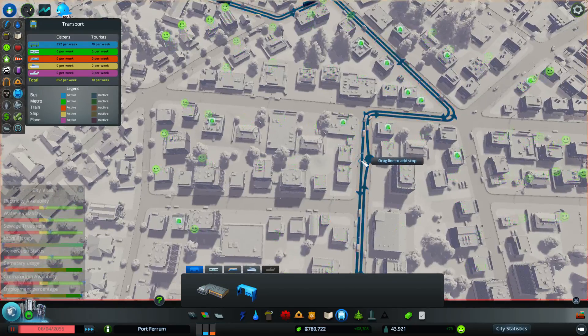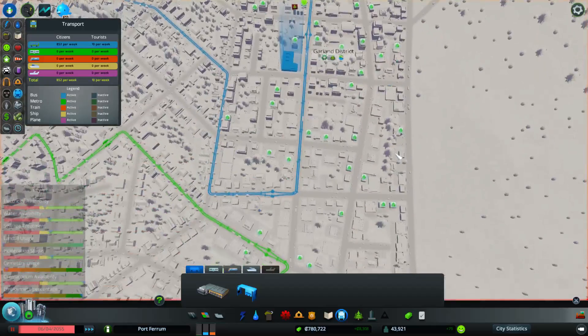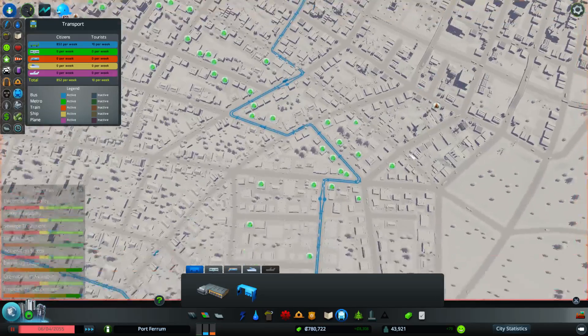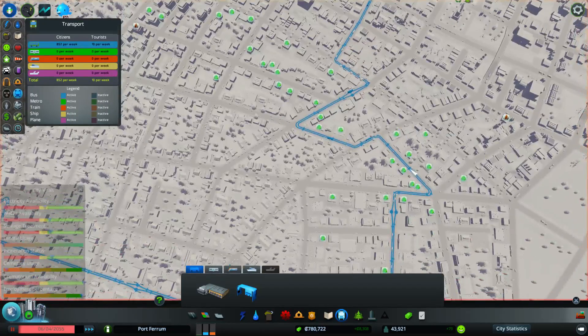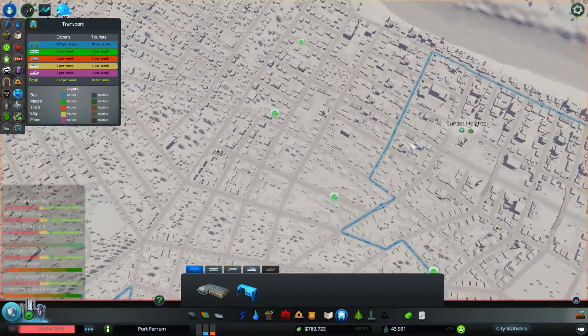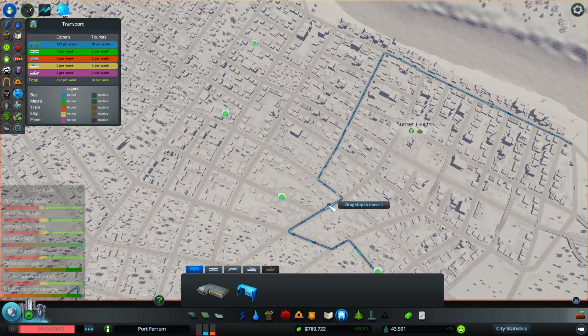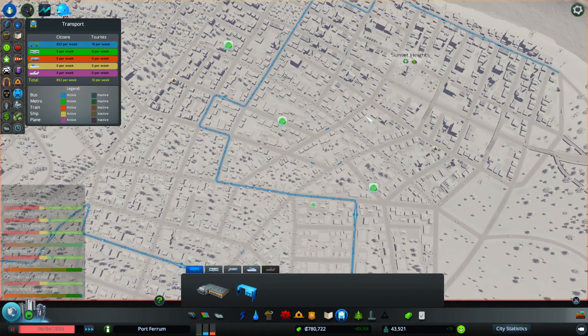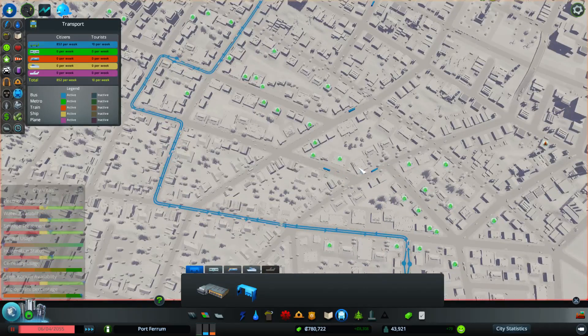We got three stops now in this commercial area — hopefully that will supply all these guys with enough people. I could make a stop down here as well. We've got a lot of commercial down here so let's drag this stop back here and make sure it's on the right side of the road. Sometimes it's difficult to keep track of where the bus will drive.